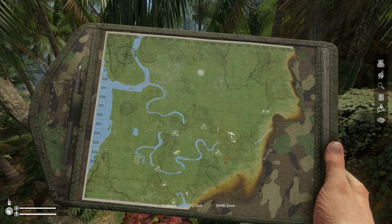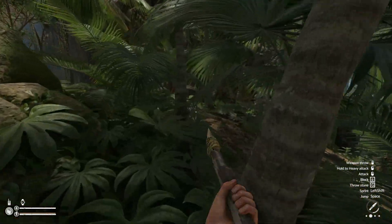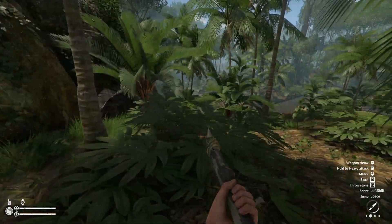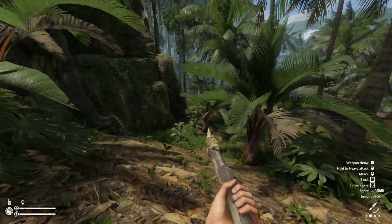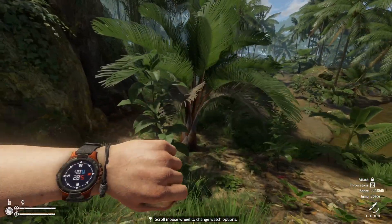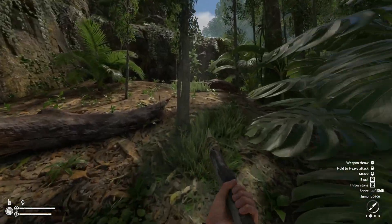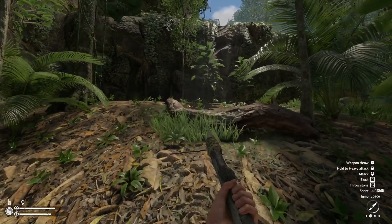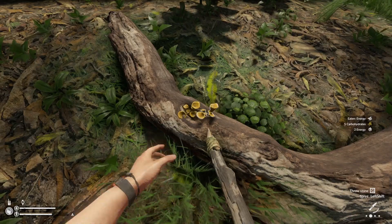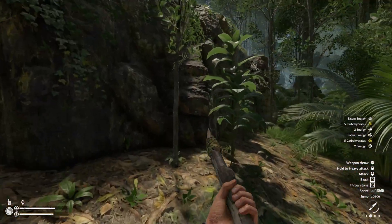That's going to be nice with the grappling hook — easy access to get back to our base. I don't think there's too much else right here, so let's keep heading west. I can see the little drug camp over there. I'll definitely take these energy mushrooms — probably one of the best things in the game. Other than clean water, I guess.